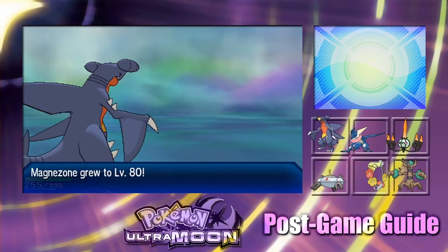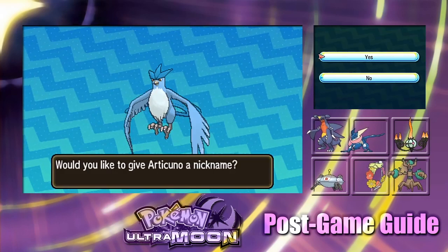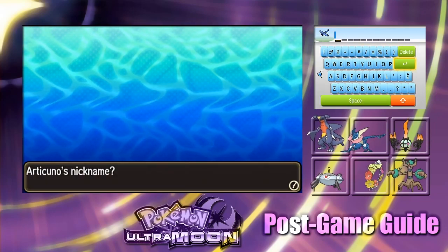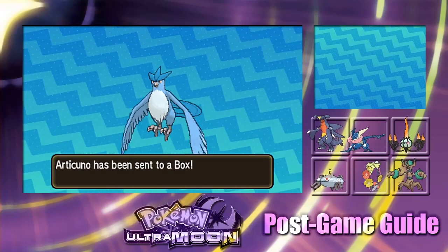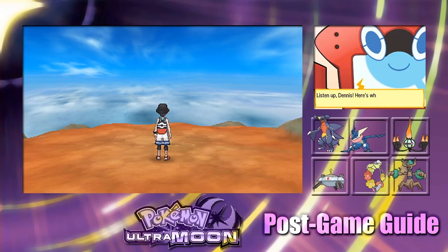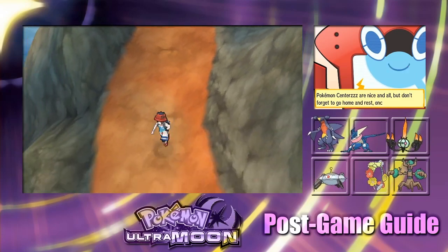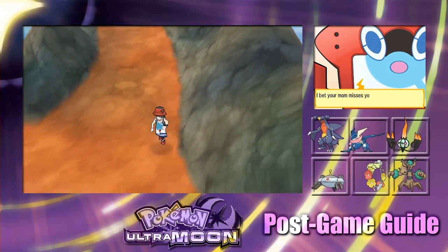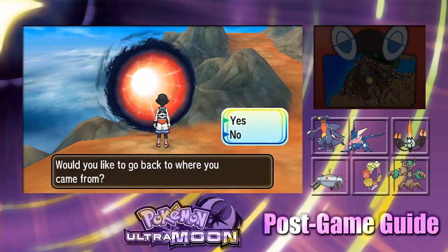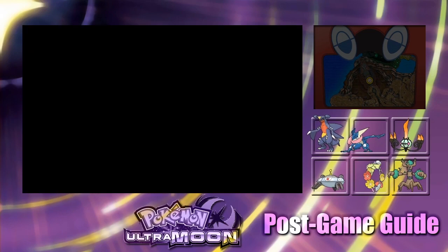Magnezone got some XP. I accidentally clicked on the Pokémon naming screen, but Articuno's been sent to a box. Sadly, it didn't leave anything behind. That Articuno came from a double red wormhole. Let's go back, save our game — and that is how you find Articuno.